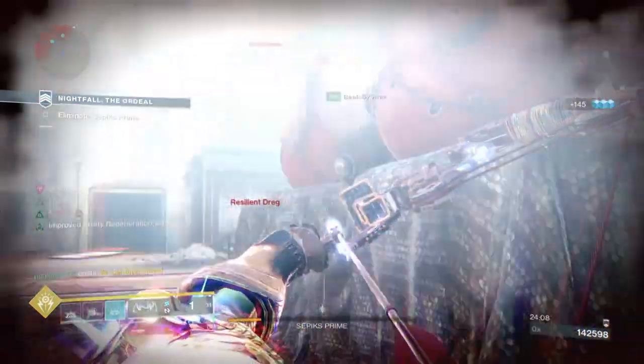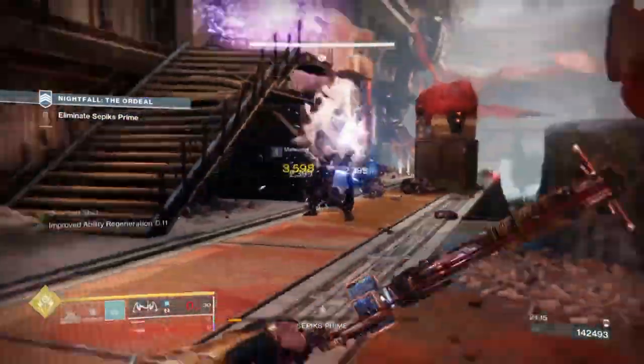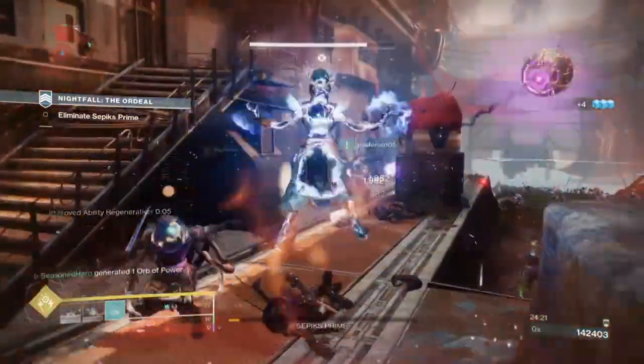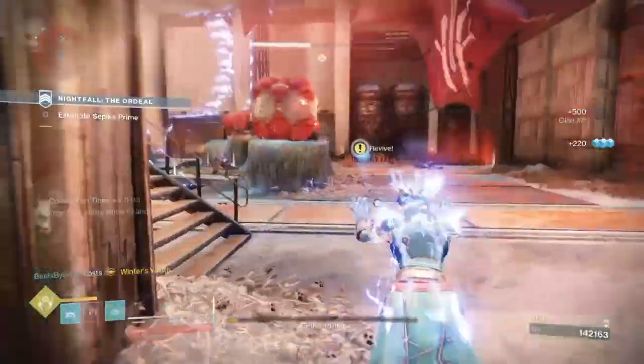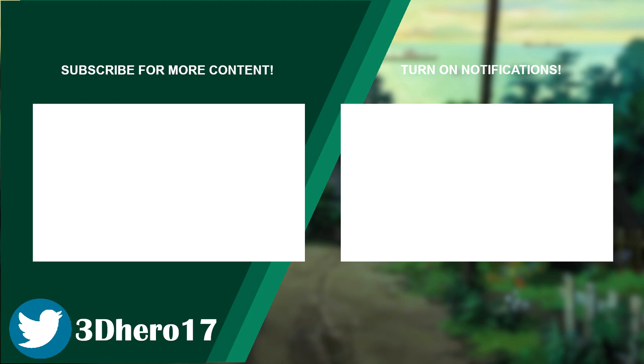You'll mainly want to use the build in Gambit, Strikes, Vow of the Disciple, and basically anything with lots of enemies charging at you or involving arc shields. Endgame Nightfalls are viable but be careful with modifiers, as match game being active can put you or your team at risk if you don't have the right elements. So there you have it — a really fun and powerful arc build many of us are familiar with but enhanced with the new season mods. I plan to do a Void version as well to complete the elemental theme, so stick around. If you enjoyed the video please leave a like, and I'll see you all in the next one.